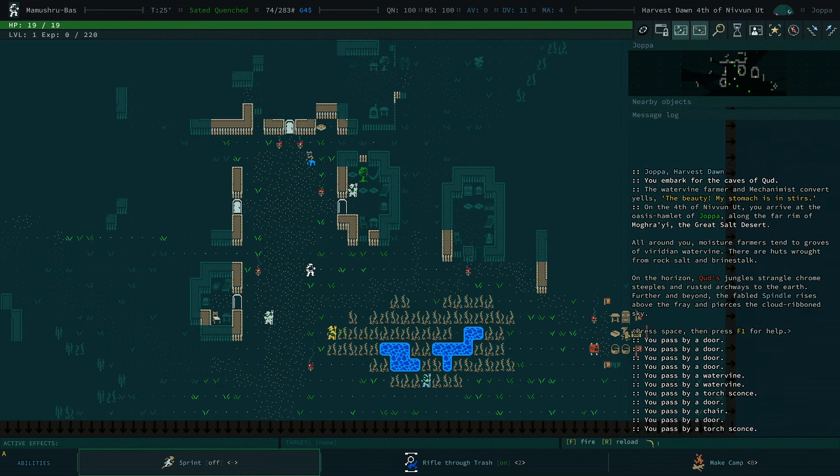We have a brand new NPC here. This is Nima Ruda. They are a herbalist, so they'll sell you lots of food and that kind of thing. And we have, as always, Tam over here which pretty much is the same — he looks the same.